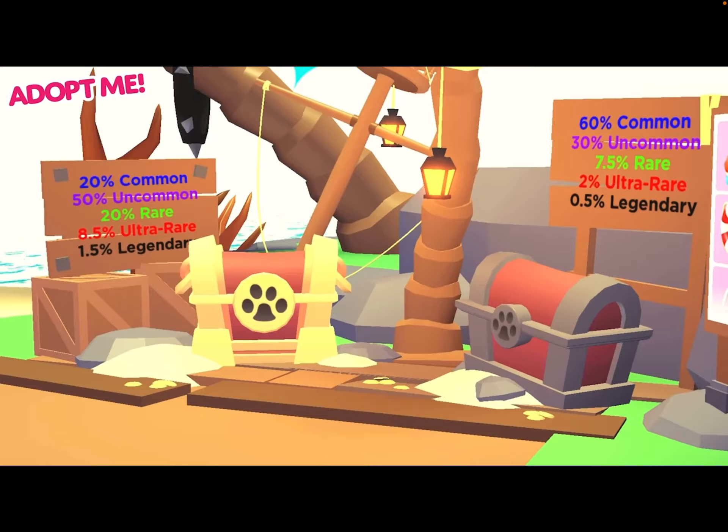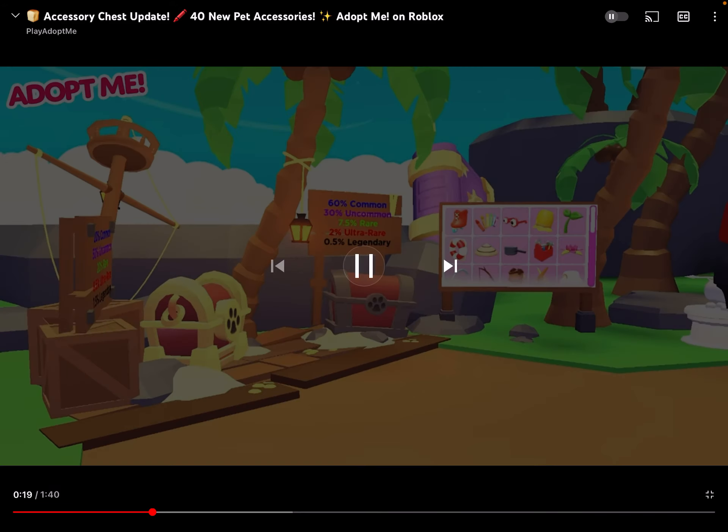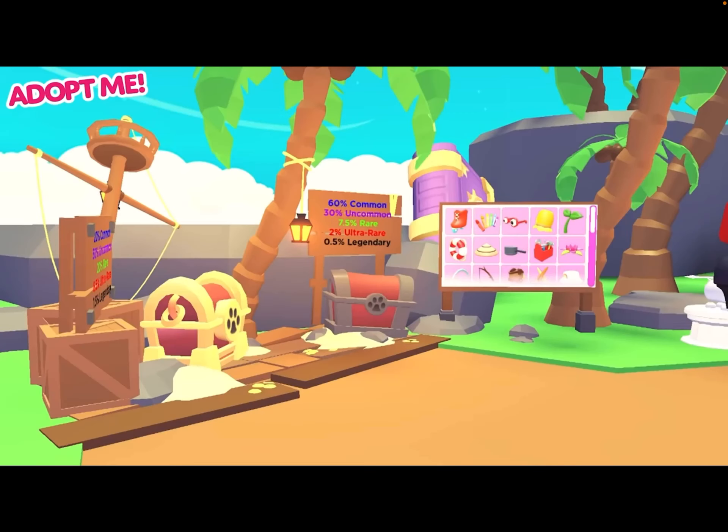There's a silver chest and a golden chest. The golden chest might cost more than the silver one. With the new accessory chest system, we got the collector sheet in-game. So there's new stuff.